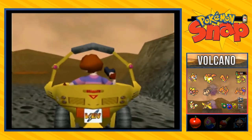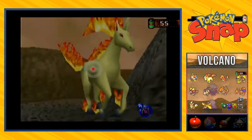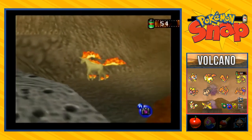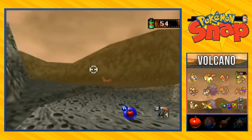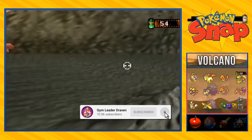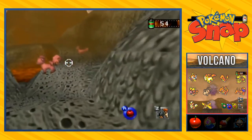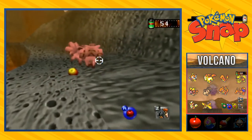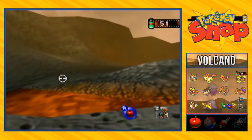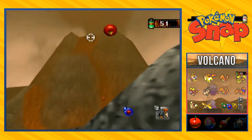It looks hot, it looks crater-y and all that stuff. So far we are looking at rapid ashes all over the place. We've already messed up on our pictures right there - can't even do anything right. Well, it is a new place, I might as well just screw up the first time and see what I can actually do better next time. I actually thought that you can evolve a Vulpix here into the lava pool if you just throw him in, kind of like what you do with Charmeleon. But that didn't prove to be true.